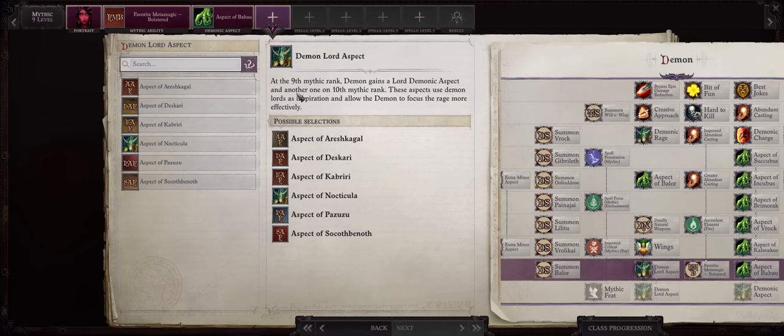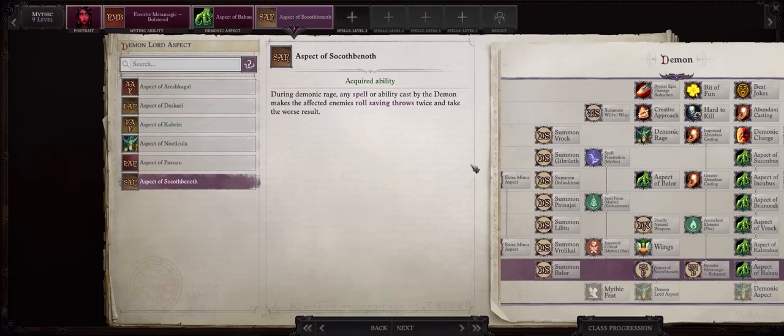Now for your first Demon Lord aspect, what you truly want is Zokoff Benoff. It works in a similar way to the Azata Favorable Magic ability, except you'll get this like 50 hours later. Anyways, the enemies have to roll twice and take the worst result. It is true that we also have Persistent Spell for that, but this gets applied for free, whereas Persistent has a cost of increasing the spell level by plus two.